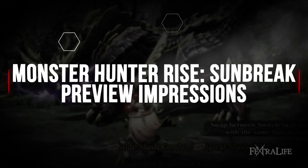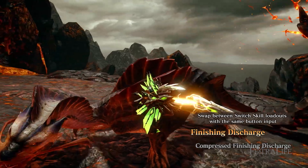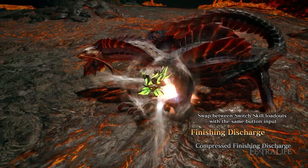The Monster Hunter Rise presentation began by introducing the new Switch Skills. Each of the 14 weapon types have three sets of two moves that can be managed in the Switch Skills menu and saved to sets.